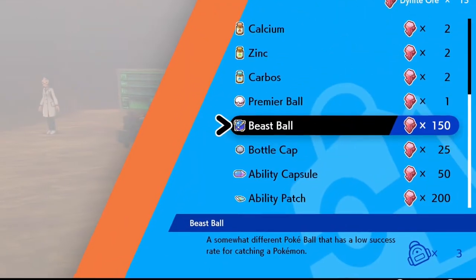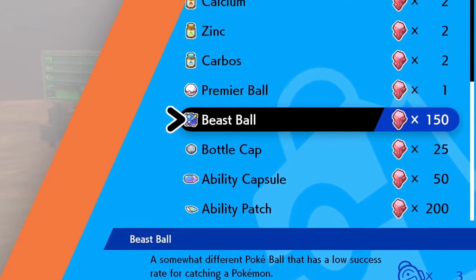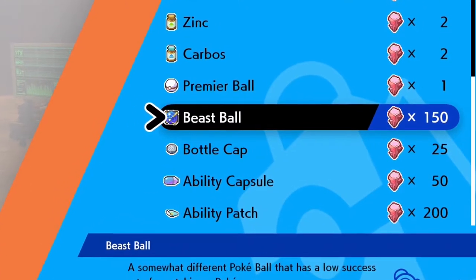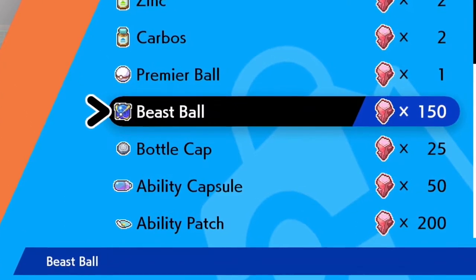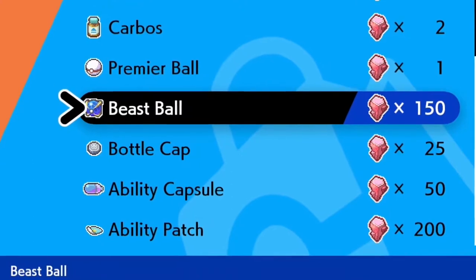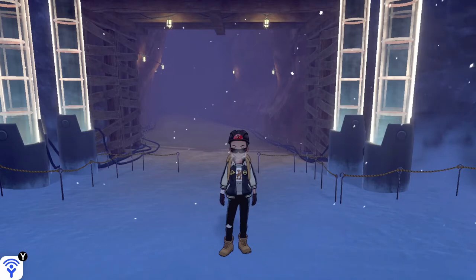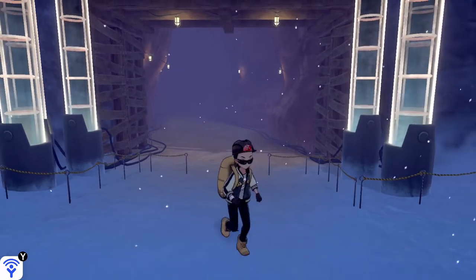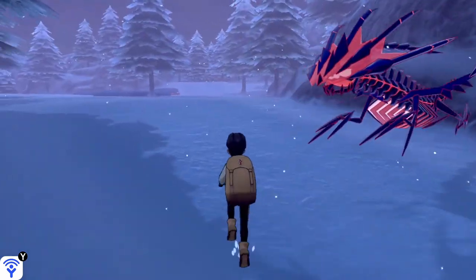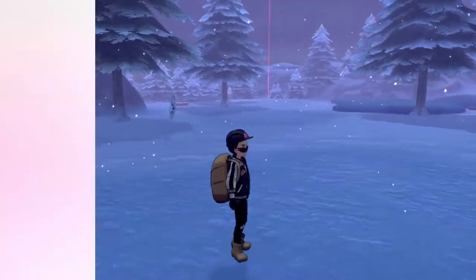use Dynite Ore to grab yourself an Ability Capsule or an Ability Patch, as well as being able to purchase a Beast Ball. Yes, you heard it right — you are able to buy Beast Balls inside Pokemon Sword and Shield Crown Tundra DLC. You get access to this shop very early on in the game. Once you enter the Slippery Slope of the Crown Tundra, which is the first area where the train station is, you head over to the Max Lair.